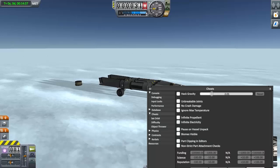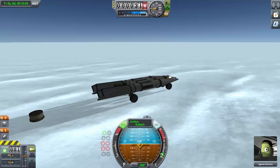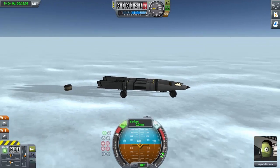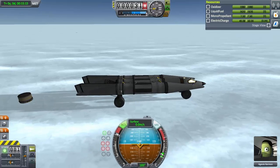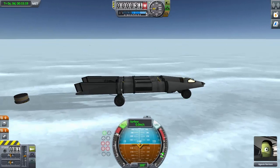For the final run, we're just going to have everything off — it'll just be completely standard. I think that just by itself it can reach about 1009. However, I suspect it'll burn up before hitting that. We're gonna find out. So this is just by itself: no infinite fuel, no max heat, the gravity's normal. It's probably gonna crash and explode, but we're gonna see.